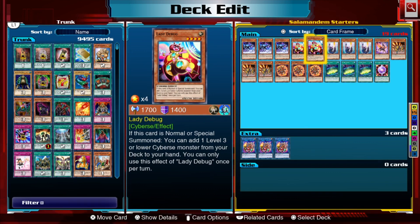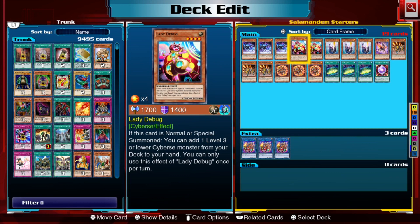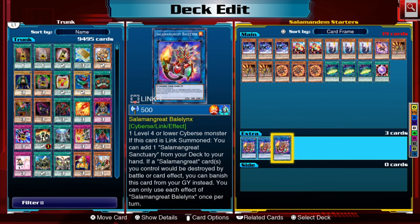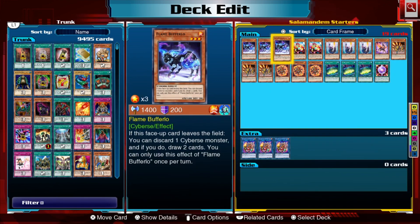First we're going to talk about the non-Salamangreat cards: two Lady Debugs and three Flame Buffalos. Lady Debug is very simple — you normal summon her and get to add a Level 3 or lower Cyberse monster from your deck. Straightforward, simple, gives you a free card. Flame Buffalo is a little trickier — you normal summon this card and then link it away for Salamangreat Balelynx. When this card leaves the field, you can choose to discard one Cyberse monster and if you do, draw two cards.